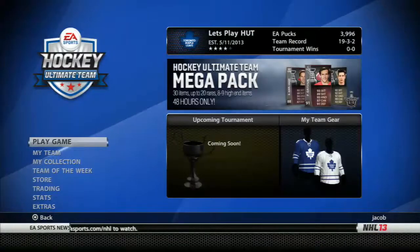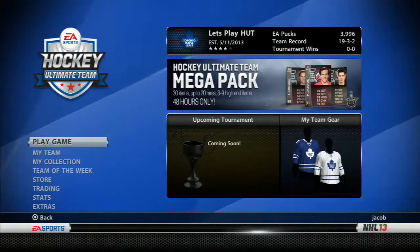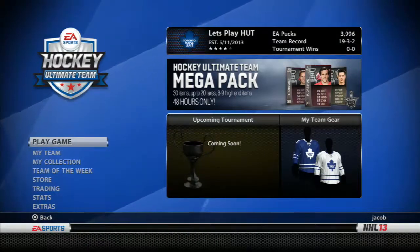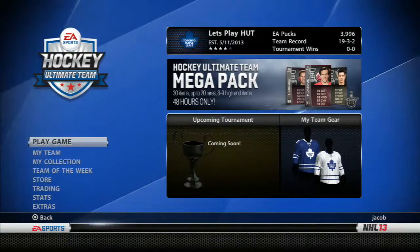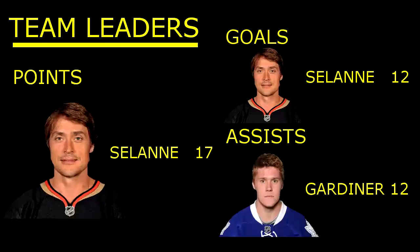That'll be the end of episode number 5. Our team record is 19-3-2, and we have 3,996 EA pucks in the bank. If you have anyone you want me to purchase, specifically around 5k, let me know right down in the comments below. As we take a look at our team leaders, Salani is leading our team in points with 17 and goals with 12, and Garner leads our team in assists with 12. Please leave a like, please leave a comment, please subscribe, and I hope you have a great day. Thanks.